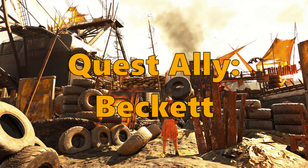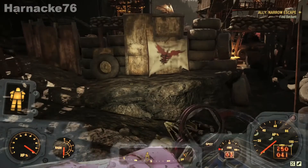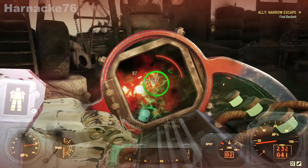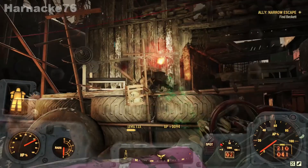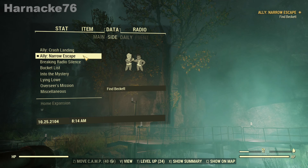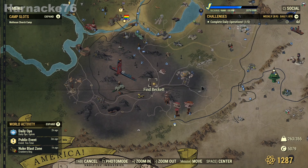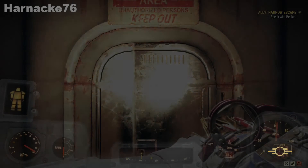Next up we have another quest ally, which is Beckett. Beckett was an ex-Blood Eagle who decided to leave the gang and now he's in trouble with them. Beckett's quest begins when you click on Narrow Escape in your Pip-Boy — a quest that becomes available once you go into the Ash region. Go to the area indicated, and the same as with Sophia, you need to do a bit of running around, collecting items and bringing them back, and once that's all done you can invite him to come and stay at your camp.